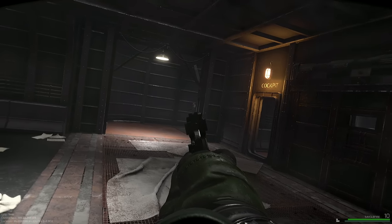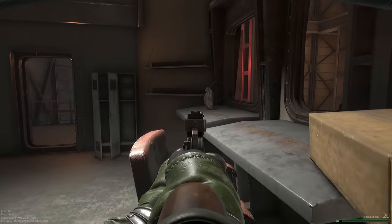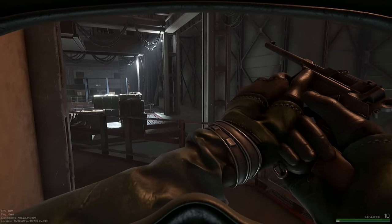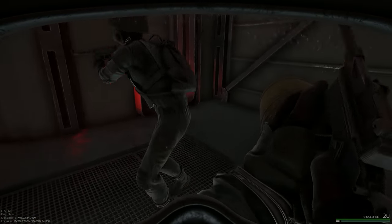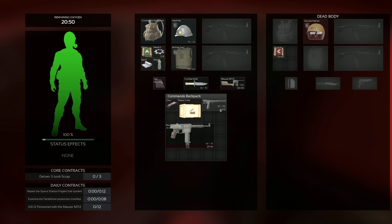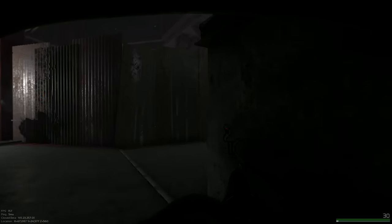Since death is right around the corner in Marauders, you really need to keep an ear out for footsteps. The footstep audio in Marauders is pretty good - you'll be able to hear people coming and from what direction, whether they're above or below you, and things like wood will sound different to metal. I'd always recommend playing with headphones because you'll locate enemies a lot easier.